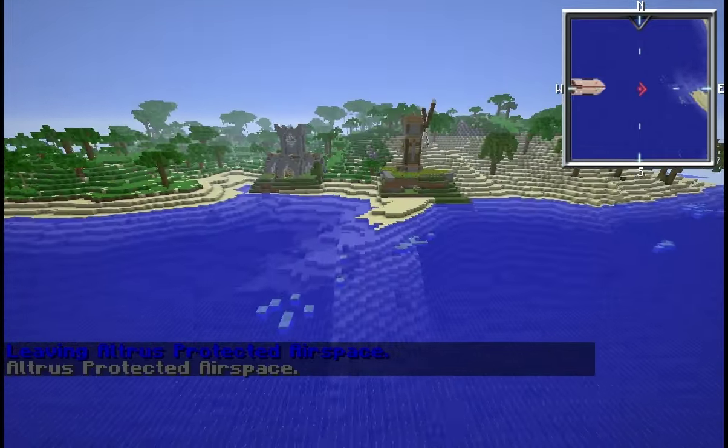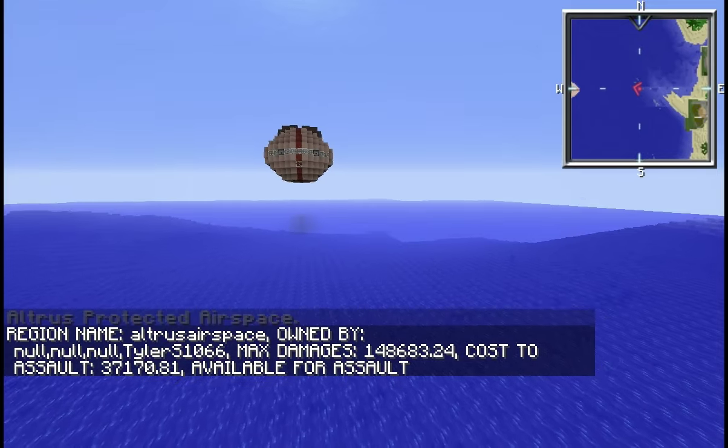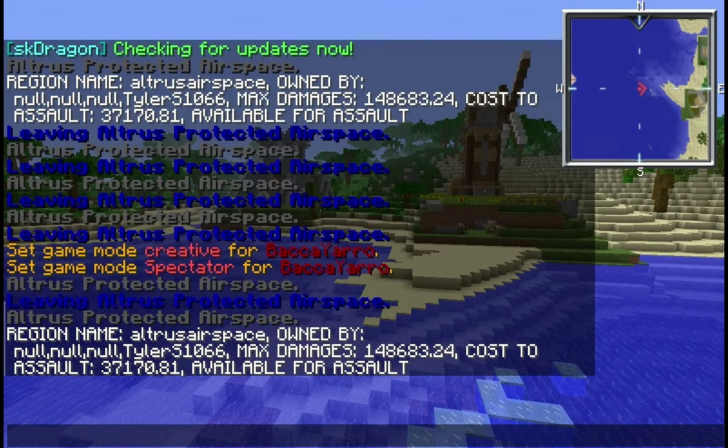On the other hand, if I type slash assault info it will tell me about the region I'm standing in. You do have to be able to stand in the region - so obviously we can't block people from entering regions or this won't work, we'll deal with that later. It tells me the name of the region, who owns it - I've added Tyler as an owner for testing purposes - and it tells me the maximum damages, the cost to assault, and whether or not I can actually assault it and why.